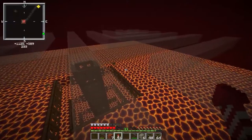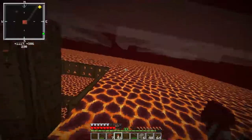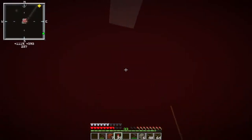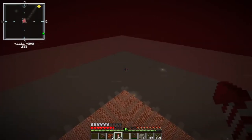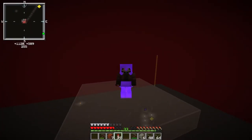Only zombie piglins can spawn on the magma blocks as long as there's not a 4x4 space, or else ghasts will spawn — as you saw from me dying. That was a lot of fun. Magma cubes also won't spawn in that kind of space. So we can just get all the rotten flesh that we want. I'm gonna do an AFK test for about 30 minutes and see what this thing produces — see if we need to build a couple more layers or not. I have a feeling it'll get us our rotten flesh needs for sure.